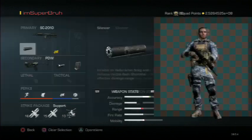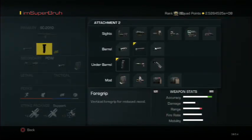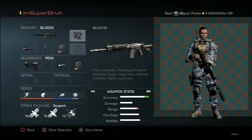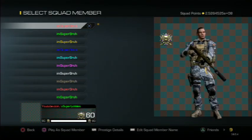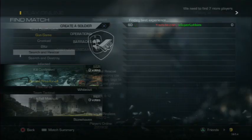I have the SC2010. I'm going to use silencer, extended magazine, and grip. I'm going to put gold camo on it. And when I get into the pre-game lobby, ignore these guys — they're going to be really annoying.